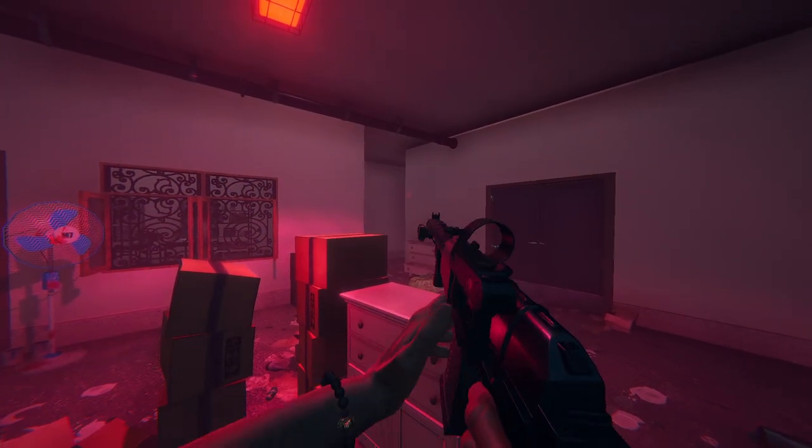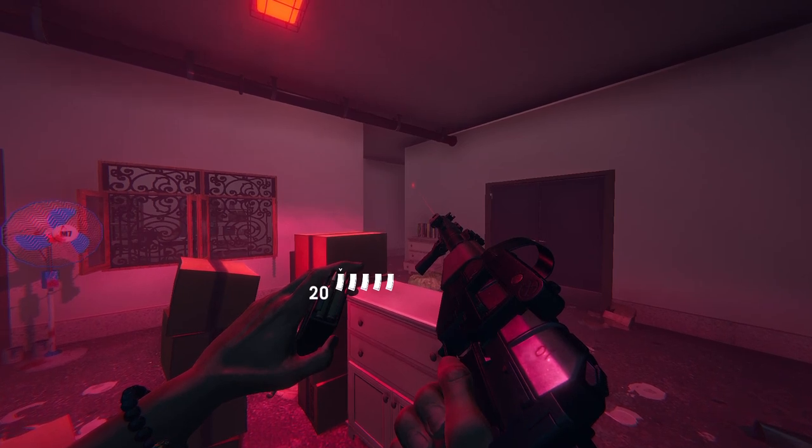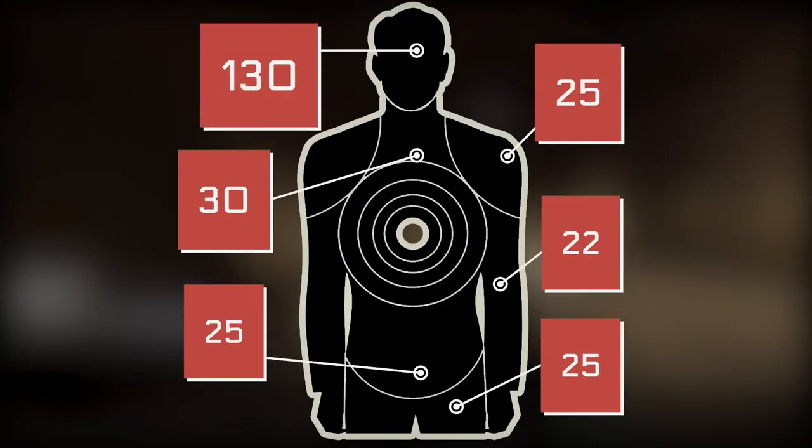Ammo-wise, the AS Val comes with its standard 20 round mag capacity and you will get a total of 5 mags in PvP and co-op. The damage per projectile for the AS Val is as follows: 130 to the head, 30 to the chest, 25 to the guts, 25 to the legs, 22 to the arm, and 25 to the shoulder.